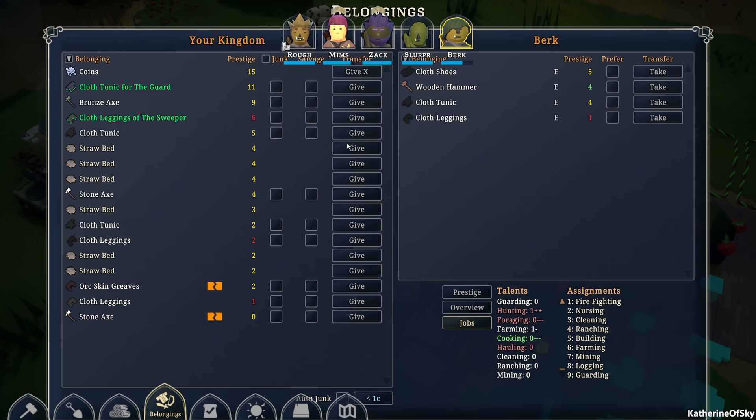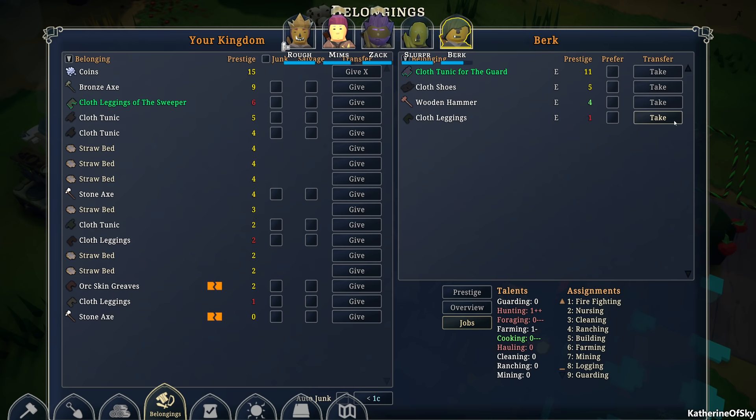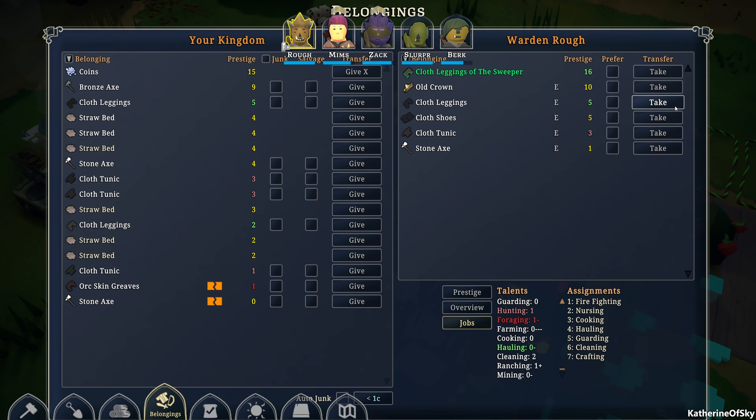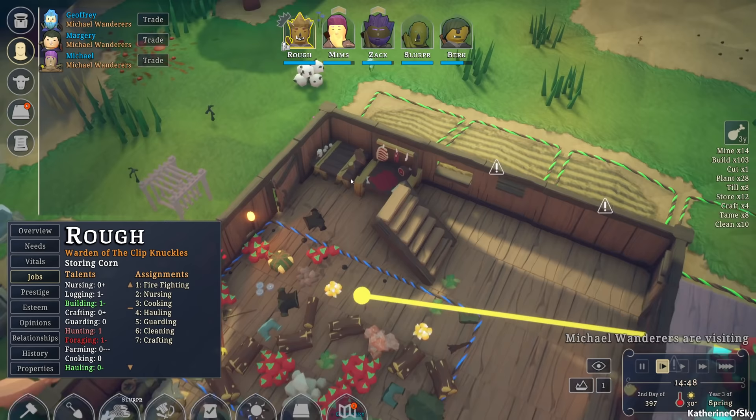Bashers — we can give them this tunic and take the other cloth tunic. Do we have any good shoes? No. Burke has nothing good so we'll give you the guard. The sweeper is cleaning — do you like cleaning? No. Anybody like cleaning? You're one minus, you are two — so you're going to have cleaning leggings. Sounds great.